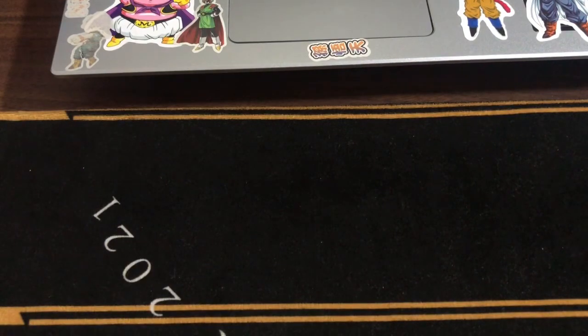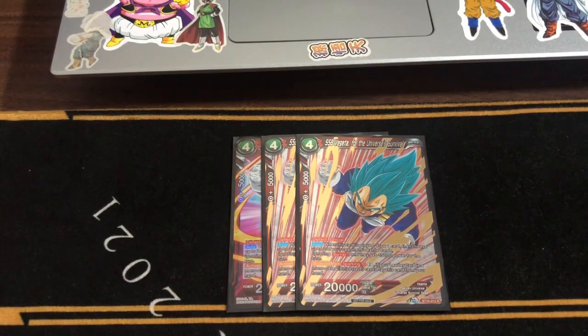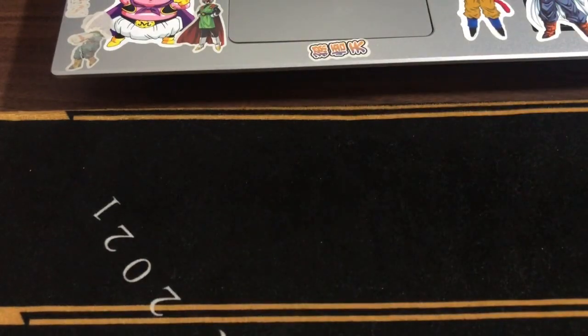Next, we run three Universe Survivor Vegetas. When this card is played, you draw one card and choose up to two of your opponent's cards — they get minus 15K, Ignore Barrier. And Sparking 10, if your leader card is a Monocolor U7, play this card from your hand. You get the draw card because he's a 20K crit. Really great card.